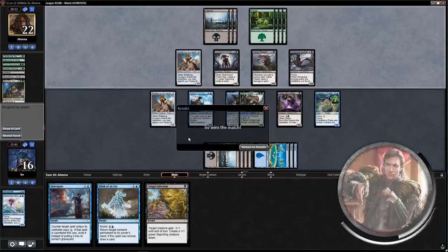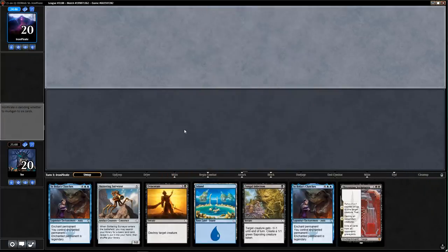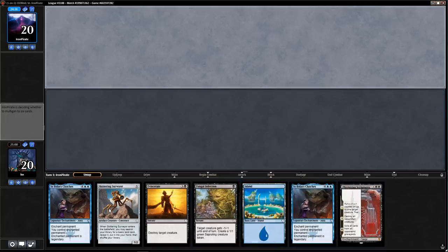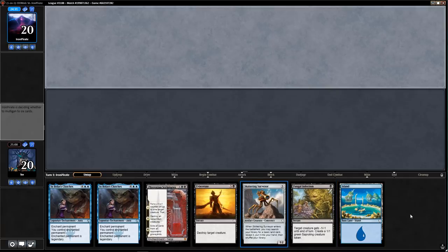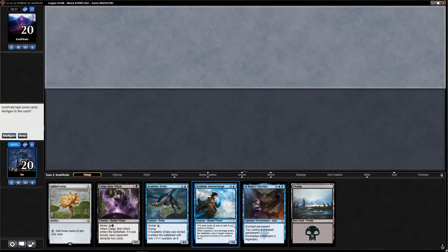Two and zero so far. I'm going to have to mulligan unfortunately — the one-land Skittering Surveyor hand I'm less inclined to keep, even though I like the spells. When you have six spells you tend to accumulate a couple of good ones anyway. Another one-lander with no cheap plays in sight — mulliganing again.